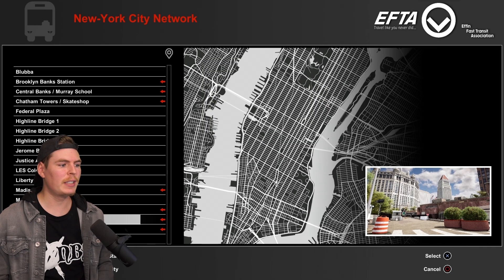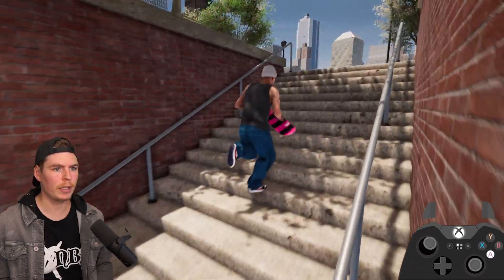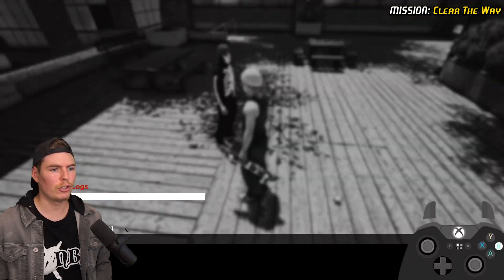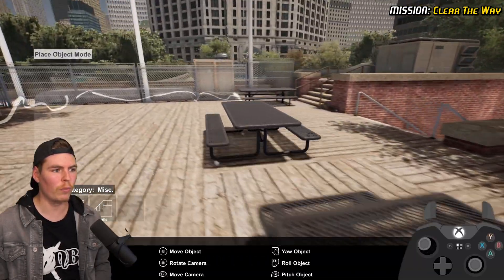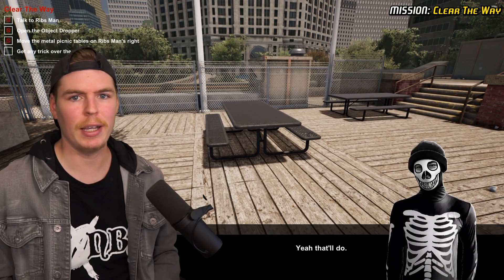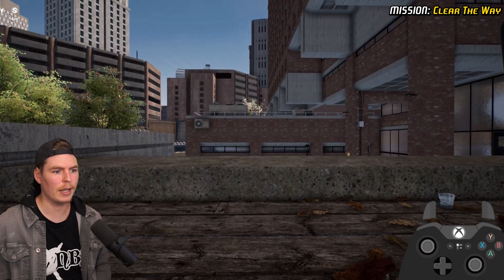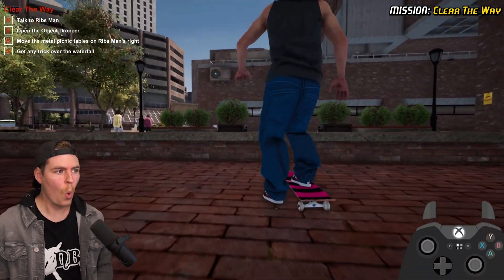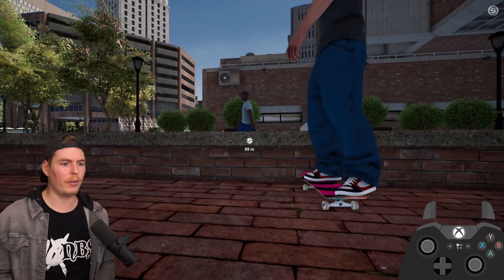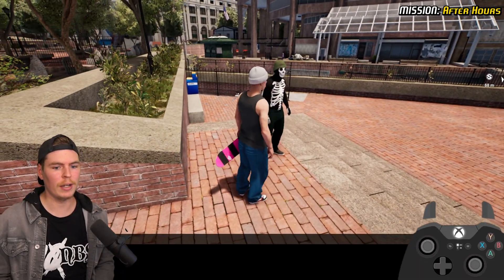I'm actually gonna take a little detour — we're gonna go to another Ribsman challenge. If I remember correctly, he should be up here for the next one. I am correct. So we're gonna track this mission and open the object dropper. We gotta move the bench over to here apparently — used to be the other way. And now we just gotta do something over the waterfall, so let's get a nice clean backside. We got smooshed down there. Backside flip. At least we're getting all the experience, because in the older builds it was kind of a bug where you wouldn't get the experience you needed.